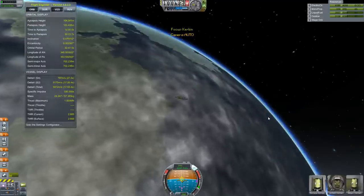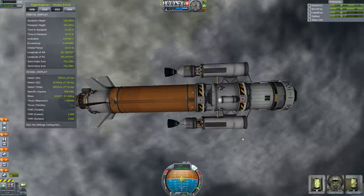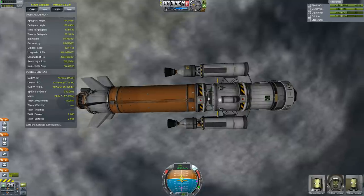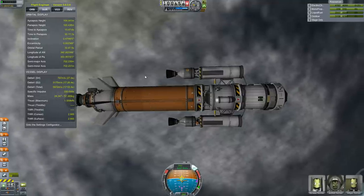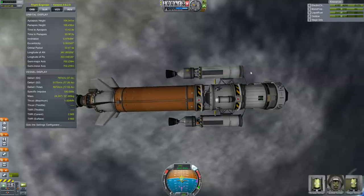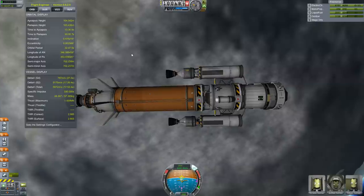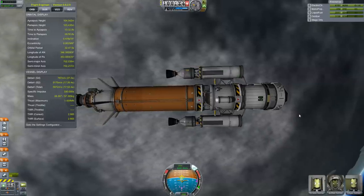So this is the craft that's going to take us to Jool. You know what I just realized? I realized a big error — our docking port is down here, so we can't actually use this tank to take us to Jool, which is oh such a shame. This makes it a little trickier because now we only have enough fuel to make all the burns with these engines, and I was kind of counting on that extra fuel. I guess we'll find out in the next episode of Kerbal Space Program. Thanks for watching everybody.